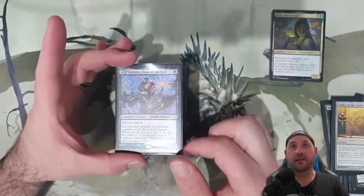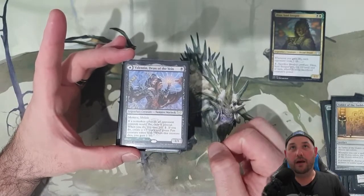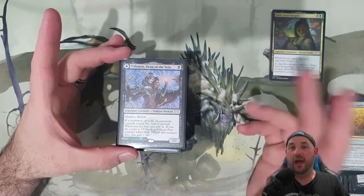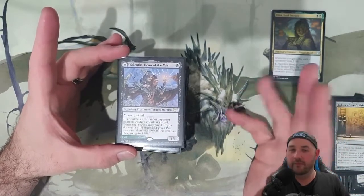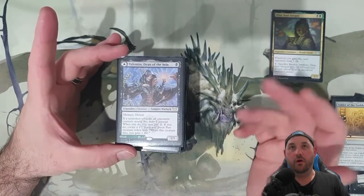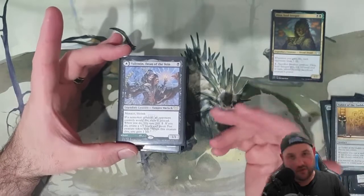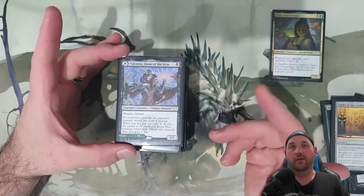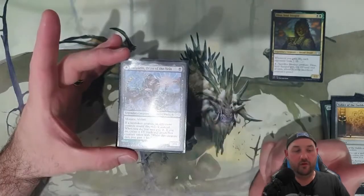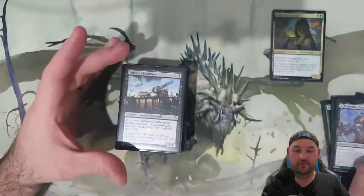Valentin, Dean of the Vein — a nice one that's going to exile our opponents' creatures, which is nice. We can pay two for pests, and pests are great. There's a little pest theme in this deck because pests give you that life gain when they die, which means your opponent is going to lose life. You also get that death trigger on a lot of things, so having pests is quite nice.